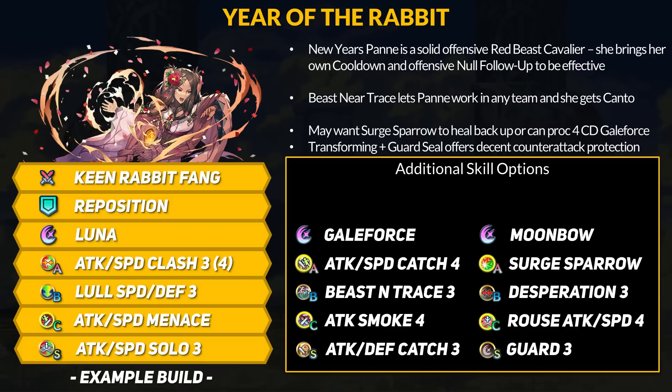Pan could tank a hit with her damage reduction and maybe fire back with a special, but she doesn't have defensive follow-up and her Defense and Res are not the highest. Still, New Year's Pan is quite good. She's pretty simple — as a 4-star focus unit she got a lot of good effects. We're also bringing in more beast-only skills, so maybe look out for future ones to come. Beast Near Trace is great, but you can run regular Near Trace skills if that's what you've got.